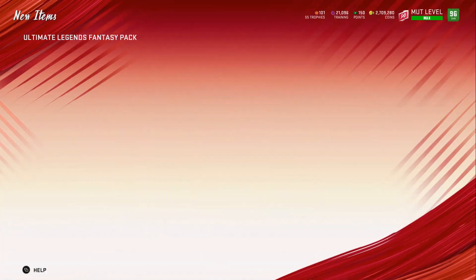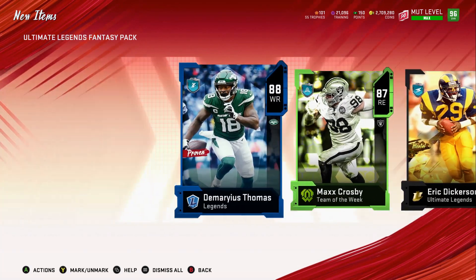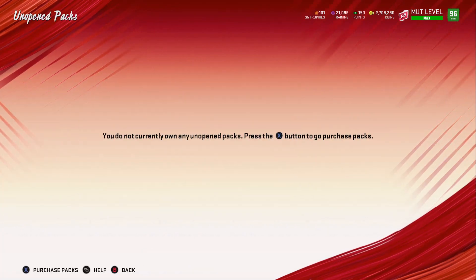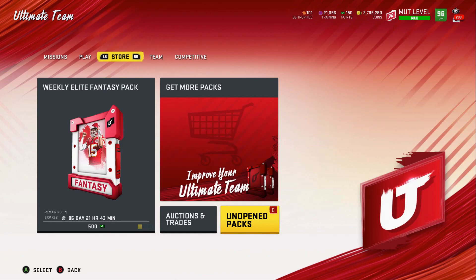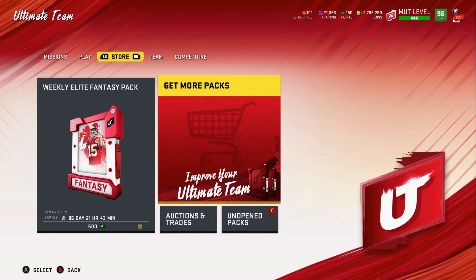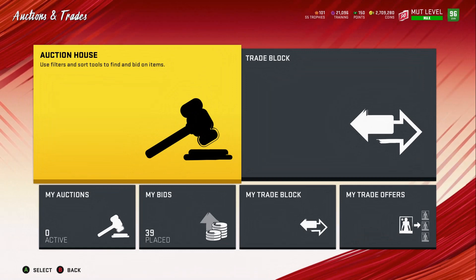Now we're going to show you the coin-making method next, but before we do that — the special word for the video is 'saucy.' All you have to do is comment 'saucy' in the comment section. We're going for 52 new subscribers; once we hit that goal I'll give away the 52 Ray Lewis and the 97 theme builder of your choice.